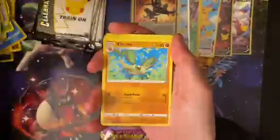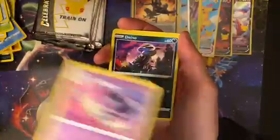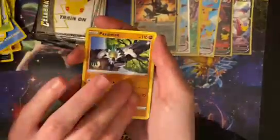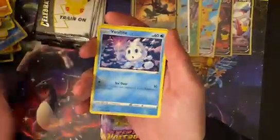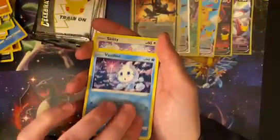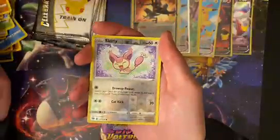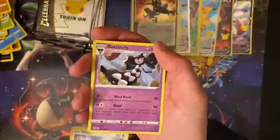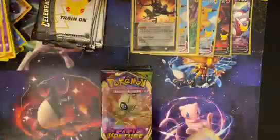Does that mean there's gonna be fire in this pack? Maybe. Roach gets fire — unless he's telling me my pull's gonna be fire. We got that funky looking Bunnelby, Vanillite, Gothita, Skitty Reverse — that's a cute one — and Gothitelle. I was gonna give you a card that I think you'll find cute. There you go.